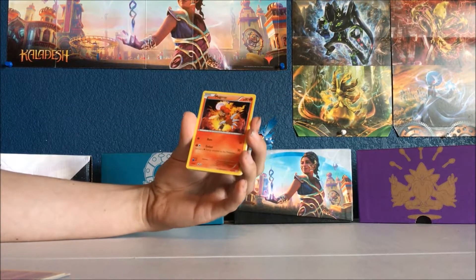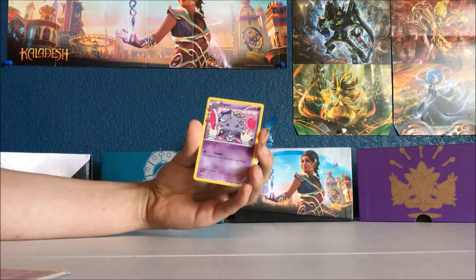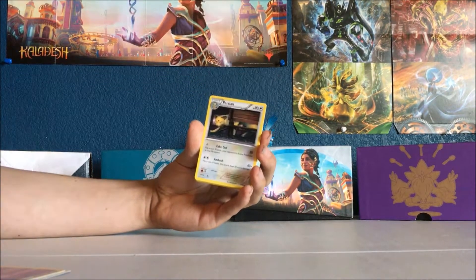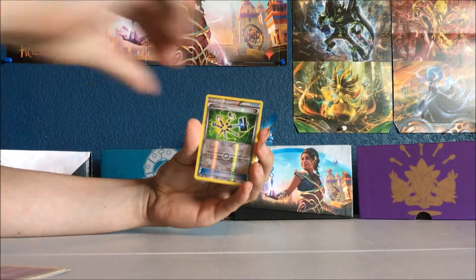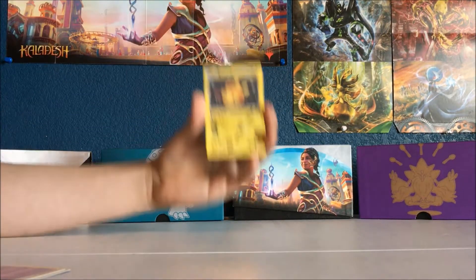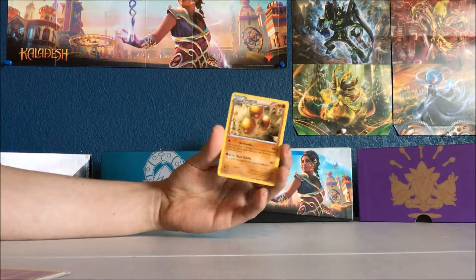Slowpoke. Magmar, very cool. Gastly. Espeon. Don't know what that is. Mr. Mime — I like Mr. Mime a lot, actually, in the games. Persian. Foil Maintenance. Foil Dedenne — never heard of that Pokemon either. And a Dugtrio.